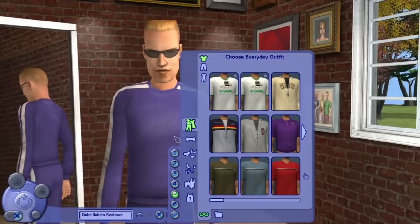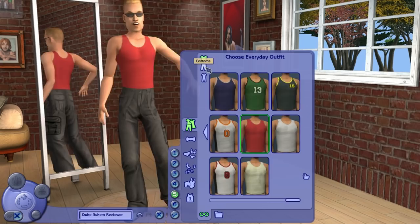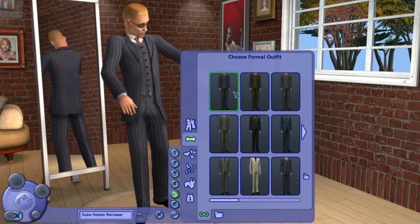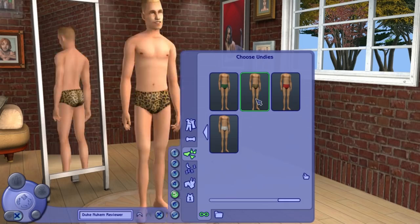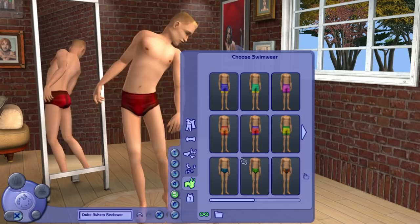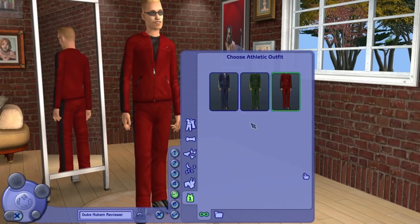I forgot to put the belt on there, but that's okay. Get a nice pimp suit and some nice underwear — leopard print, there's no other way. PJs, that'll be nicer than a red one — Duke-like red. And we'll go with this one, because it looks like it's pointing right to his balls of steel. And of course, where are we going? Popularity — I like to be popular. Actually, we like WooHoo even better than that.